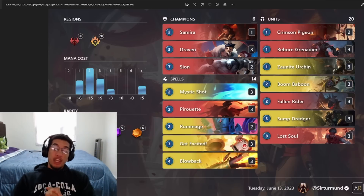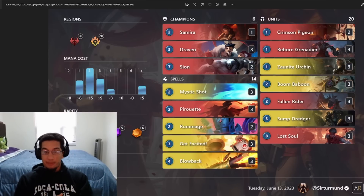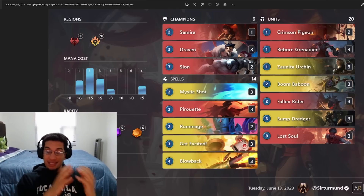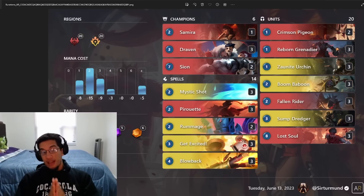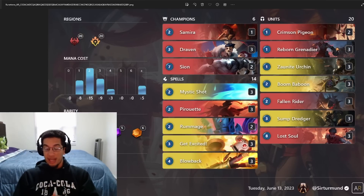Hey everyone, welcome back again. Today we're going to have another Eternal showcase video because this weekend we have another Eternal Runeterra Open. Opposite of the last two videos, we're going for a more aggressive approach — Draven Scion with one Samira. This deck is really good at dealing with Samira Seraphine and Aphelios Viktor decks. If you're expecting slow decks this weekend, this is what I recommend. I believe The Cup Is Mine got second place with a similar Draven Scion list last weekend. Hope you enjoy, and if you do, make sure to like the video and subscribe. We post LoR videos every single day.